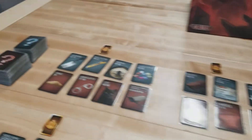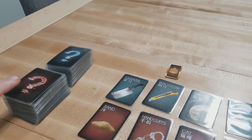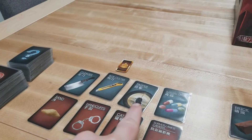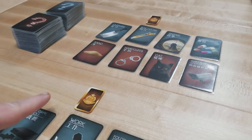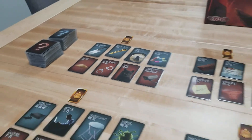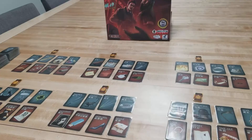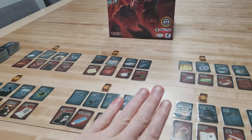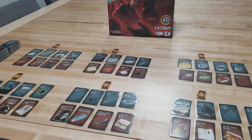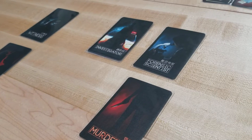Murder in Hong Kong — how to set up and play. To set up the game, shuffle all of the murder and evidence cards and then deal four of each type to each player. You'll also give each player one of these badge tokens. I am setting this up for a six-player game. Before we assign any of the roles, all players get to examine all of the face-up cards.